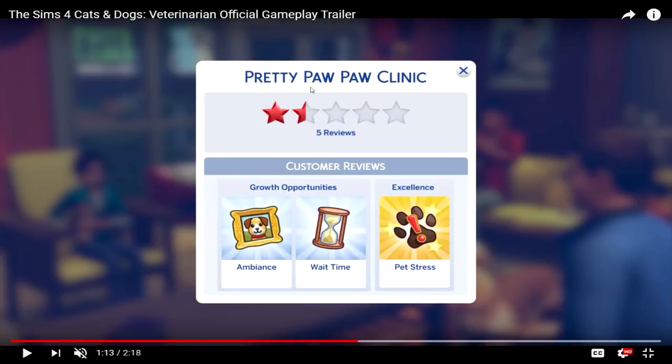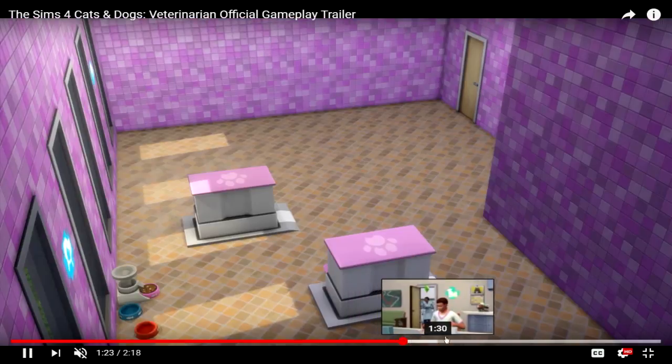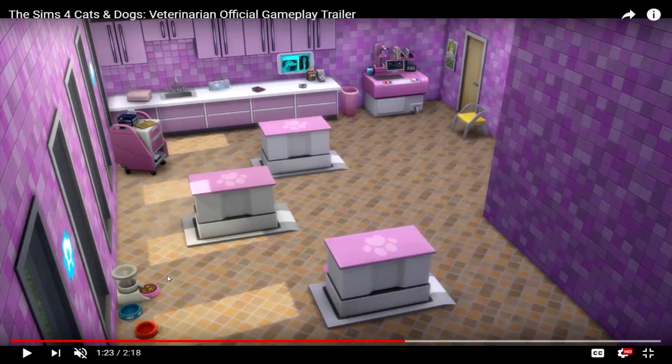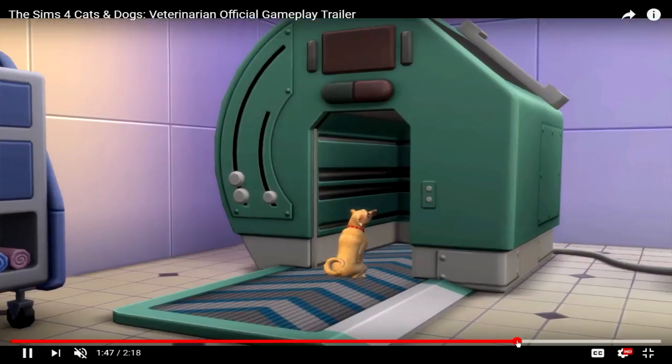Here we have the customer review breakdown — growth opportunities, ambiance, wait time, excellence, and pet stress. This is so cool, I can't wait to play around with this. We'll probably see a lot of this in the stream on Thursday. There's a dispenser thing here, and then this machine is similar to what they have in the scientist career where they make potions. And we have the tables where you examine pets — this machine is so cool.